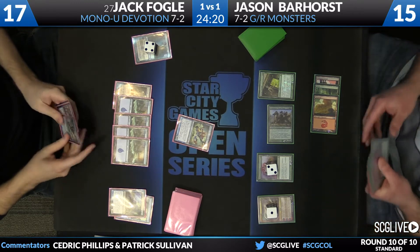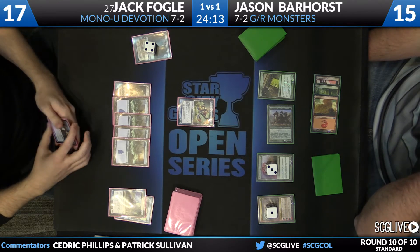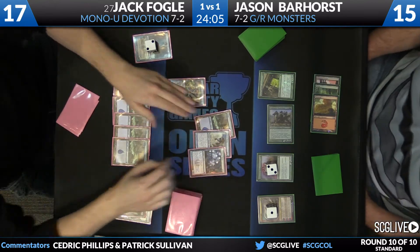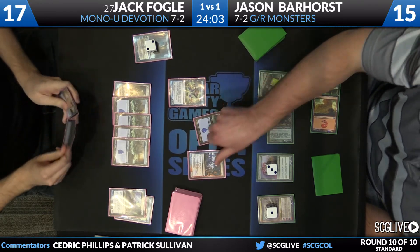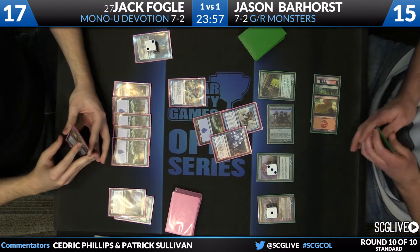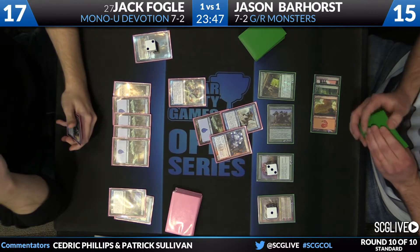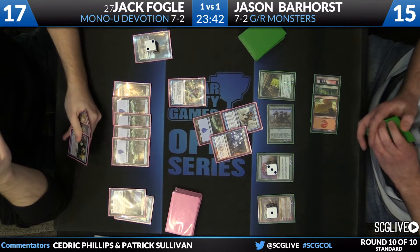Plays a huge role in this game. Fogel's scry now — he has an additional Thassa which is basically a dead card, a Negate, and another copy of Rapid Hybridization. Jace is going to take down. There's an island, there's a Master of Waves, and there's a Frostburn Weird. Master of Waves is very good here of course, but the problem is Frostburn actually turns on Thassa — I think that might be more important here, because his actual avenue to victory is Thassa: Thassa unblockable attack, Thassa unblockable attack, and just kill him that way.